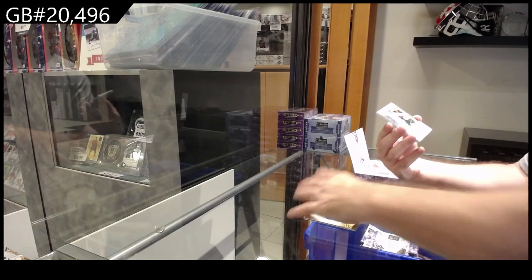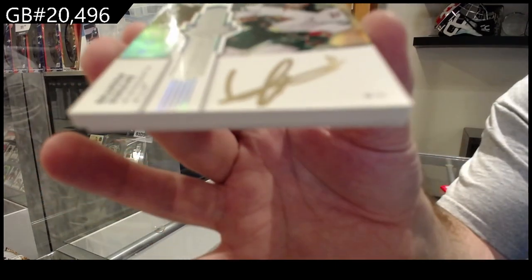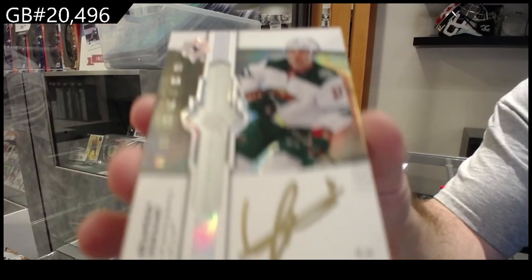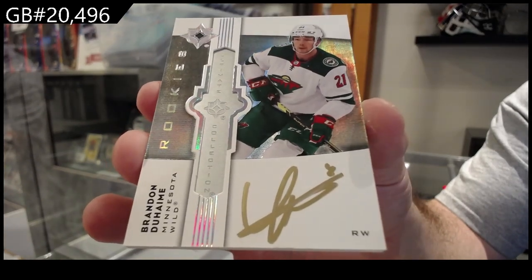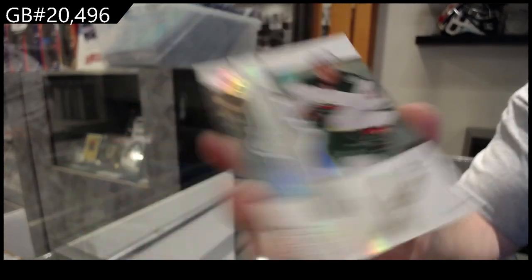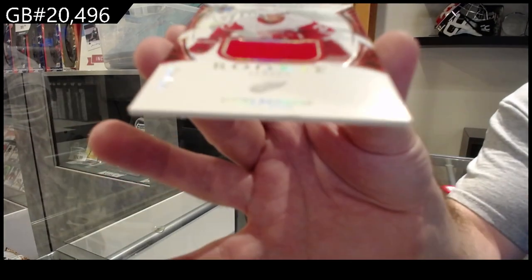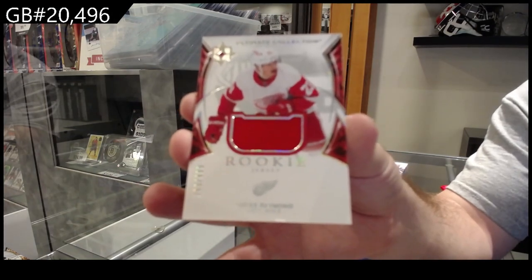We've got an Ultimate — they call them the Ultimate Emblems — Duhaim for Minnesota. And we've got a $4.99 Raymond for the Red Wings jersey.